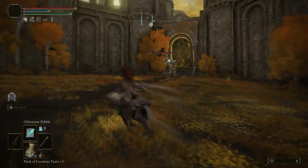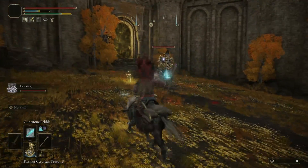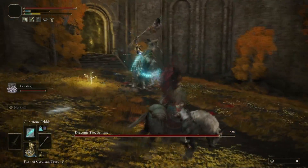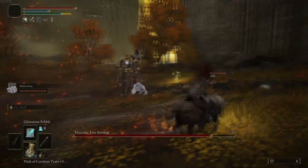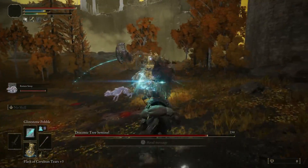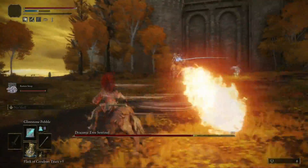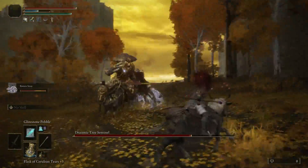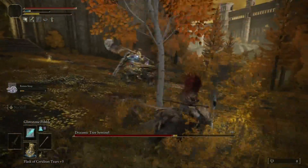Now this one has been around for a little while but it's still as strong as ever. We have the summons for the rotten stray ashes. This works ridiculously well. So essentially we're going to summon the rotten stray ash and it is going to go and attack and bite the enemy that we're up against. Now if you can actually keep the aggression towards you and aggro that boss in your direction, that rotten stray dog is going to keep biting and biting and biting and eventually is going to cause scarlet rot.